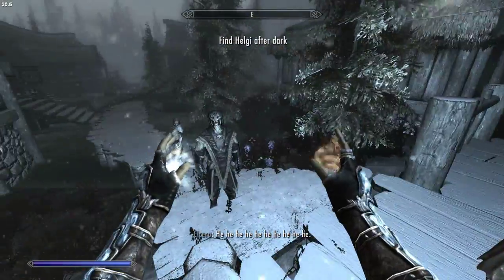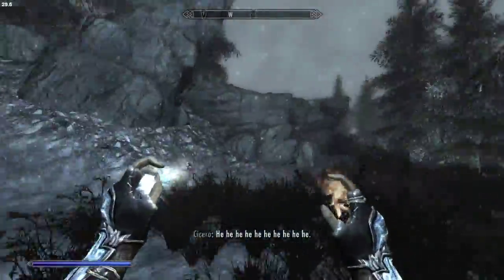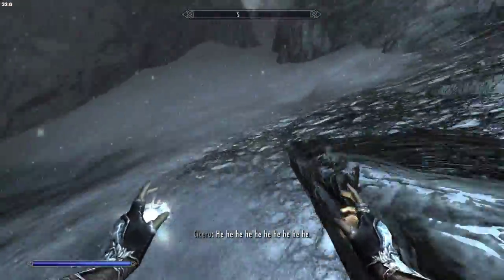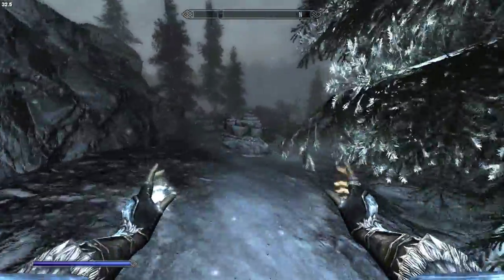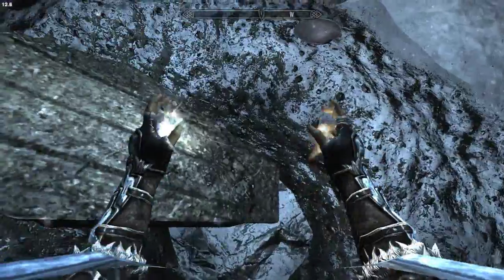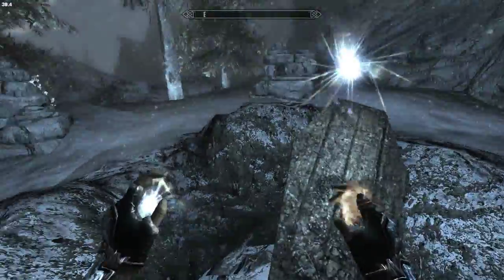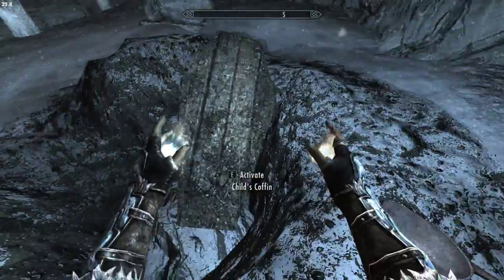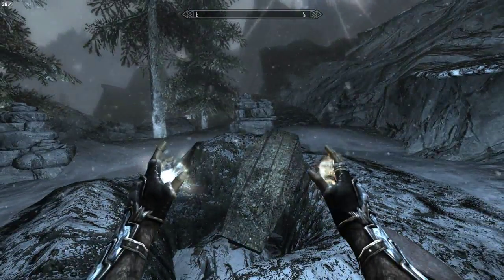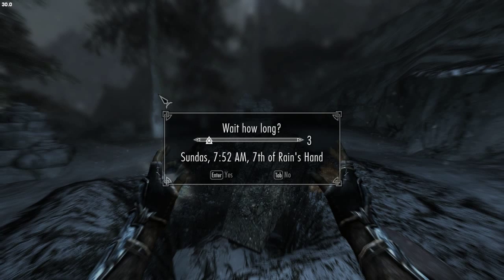Wait a minute, where's Lydia? Never mind, I don't really care where Lydia is. She can die — we know that. I think that the little girl hides somewhere. Oh, we're here. Activate the child's coffin. Okay, so wait — find her after dark. Well, she'll be here after dark. I've done this quest before, herp-de-derp.